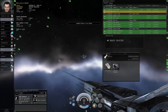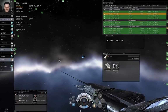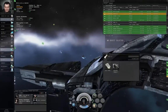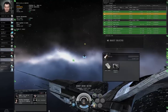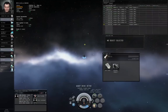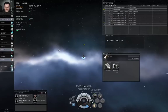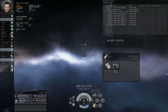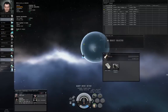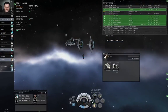Warping to stargate. Warp drive active. The autopilot will automatically warp your ship to the next stargate and try to jump through. There is a problem with letting the autopilot fly your ship, which will become evident in a moment. When you were warping yourself manually to the stargate, you were dropping right on top of the stargate and you could jump right through immediately. If you let the autopilot fly your ship, you are going to drop out of warp about 15 kilometers from the stargate.